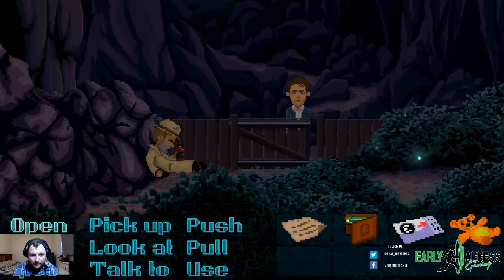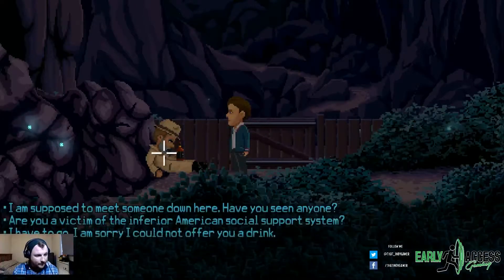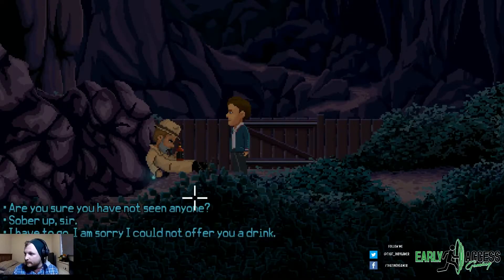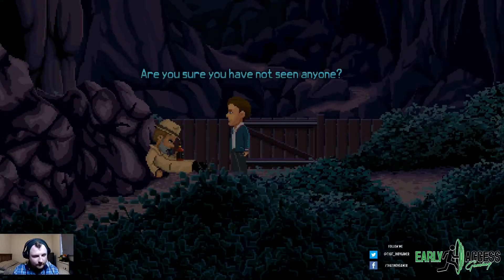Let's open the gate and walk through and talk to Willy. 'I am supposed to meet someone down here. Have you seen anyone?' 'Are you a victim of the inferior American social support system?' 'I have to go, I am sorry. I could not offer you a drink.' I'm asking the first one first: 'Have you seen anyone?' 'Do you have any whiskey?' 'Are you sure you have not seen anyone?'